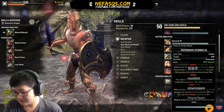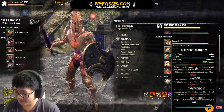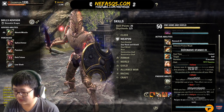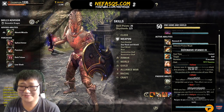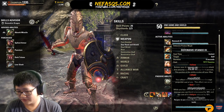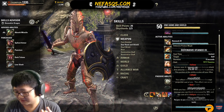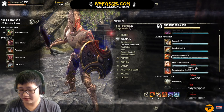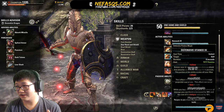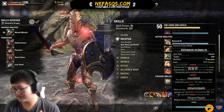Defensive Stance is pretty situational. The block cost reduction has been buffed recently to 10%, which is pretty strong. For certain fights — Zamarak and Cloudrest with the Absorb Magicka morph, Locus in Sunspire — you can use it if you feel you're lacking mitigation. It's a good skill to have on hand for the right situations.